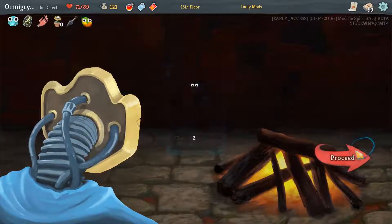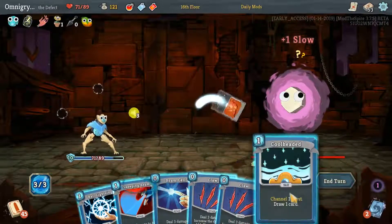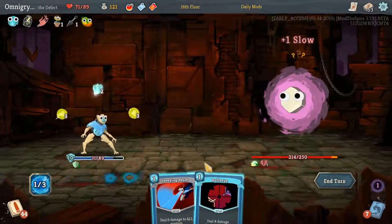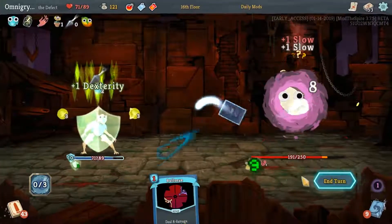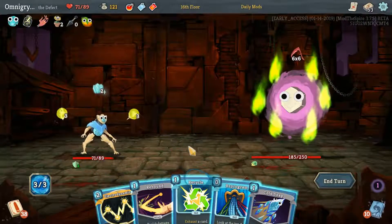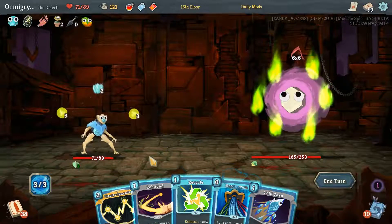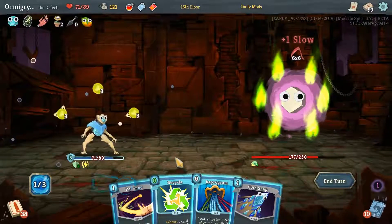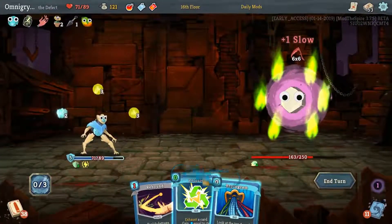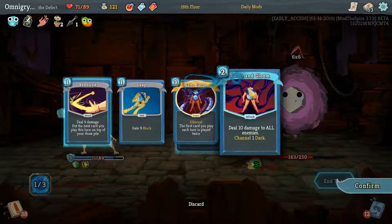We've got two Dex already, which is going to be really important here in a second, because I can't actually prevent any damage that's about to happen. Beautiful. Recycle costs zero. So I can either Rebound or Cold Snap — I think I want to recycle the Rebound, play this, discard those. We are about to take one hell of a beating, which is okay.